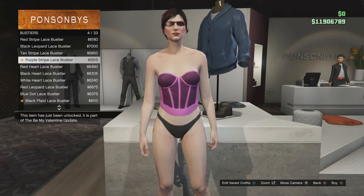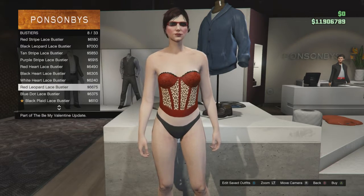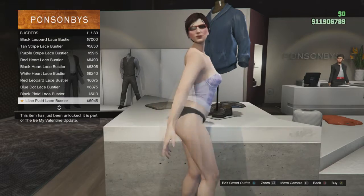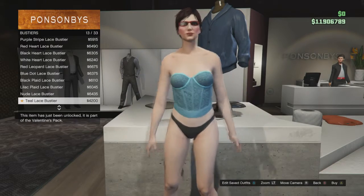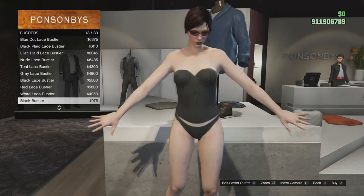Now let's go over the bustiers, because there are several clothing items: suits, vests, dresses, bustiers, boxer shorts, stockings, and more. There are no new tattoos — I checked. Only one hairstyle, the Flapper Bob, and one weapon, the Guzenberg. Technically one new vehicle, the Roosevelt Valor.